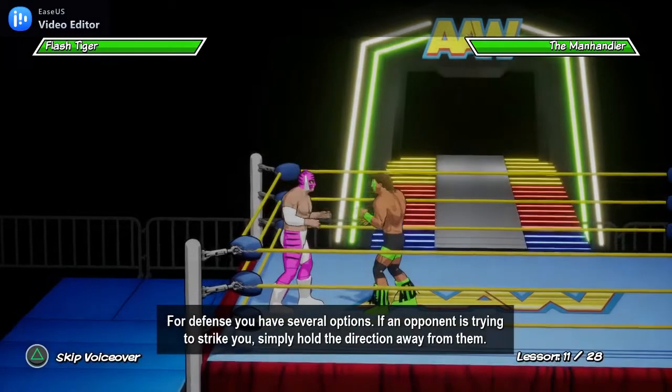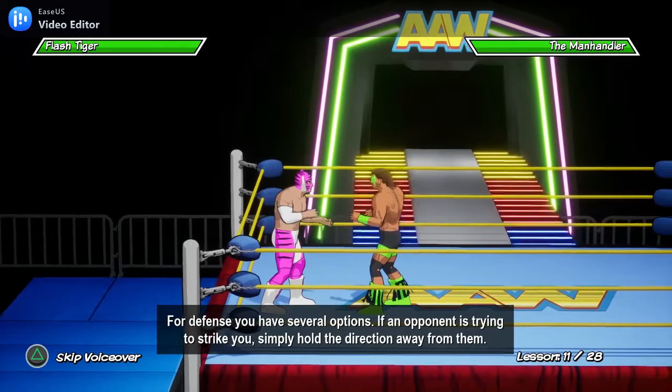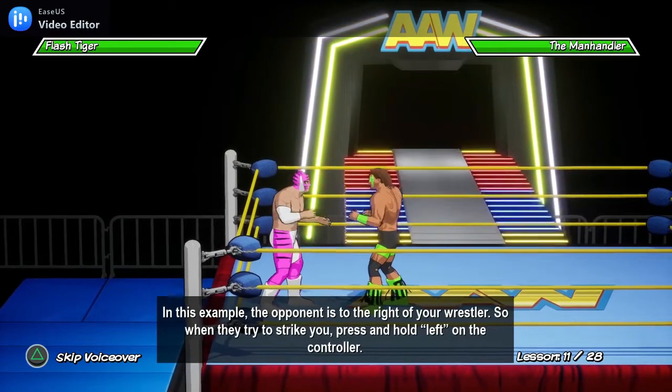When it comes to defense, you have several options. If an opponent is trying to strike you, simply hold the direction away from them. In this example, the opponent is to the right of your wrestler, so when they try to strike, press and hold left on your controller.